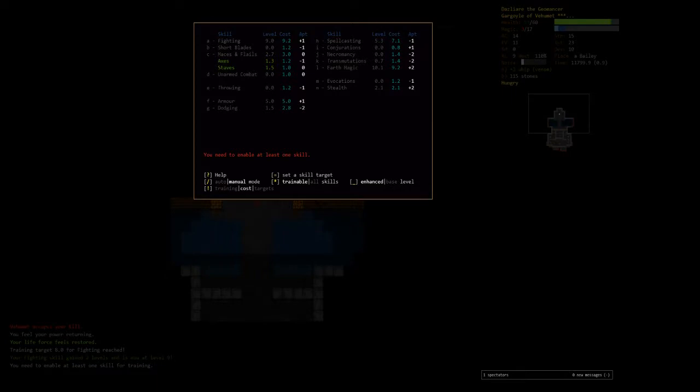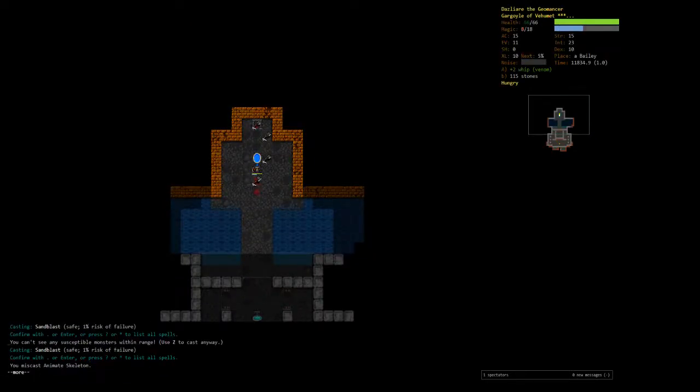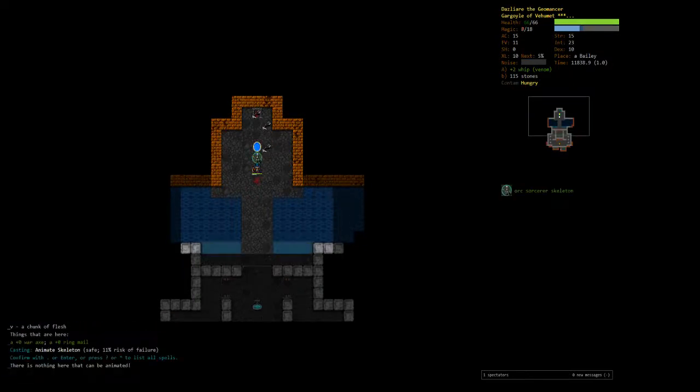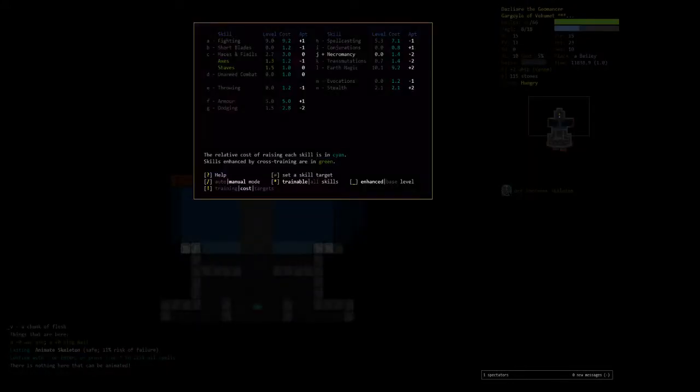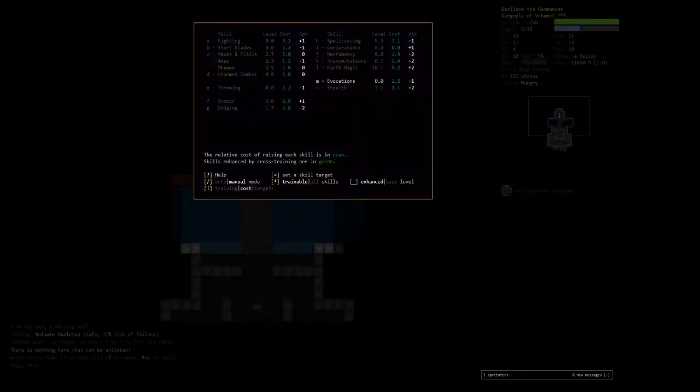Let's train a little bit of Necromancy — simply for Animate Skeleton. Actually, I don't think spell power affects how strong skeletons are, just how long they last. Do we train more Earth or Spellcasting? Maybe Evocations? I don't hate the idea of training some Evocations. More health is never a bad idea — we'll get a little Spellcasting too and take that to eight.